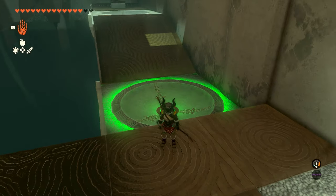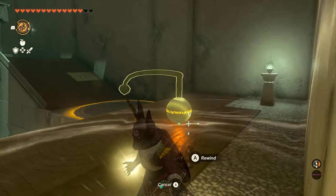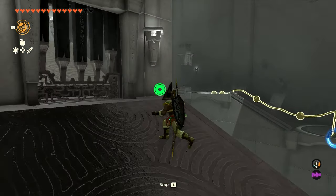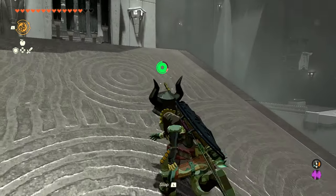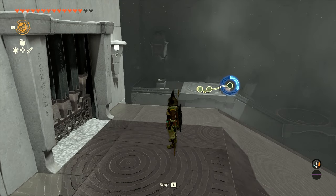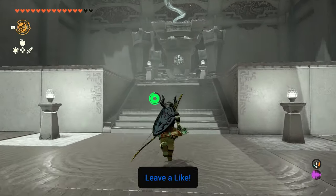Then we're just going to take the ball out, bring it back a little bit, and immediately use Recall on the ball. We're going to run over to the door — what that's going to do is put the ball back in those holes and open our first door. You'll see it go back to the second hole, and that's going to open our second door. Once that second door opens, we can run to the end of the shrine.